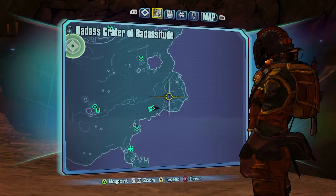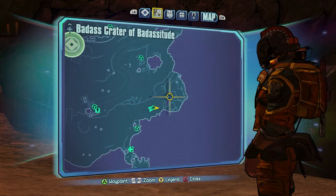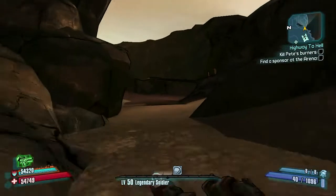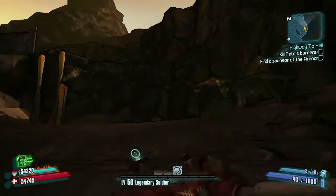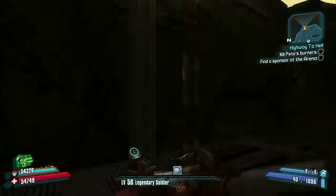We're going to be doing the fan club membership badass challenge for a badass creator of badassitude. As you can see, it's over to the right of the map, and you basically just have to make your way up there with a ladder, some stairs, and such.